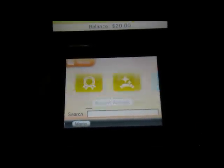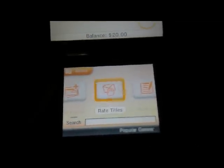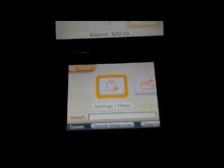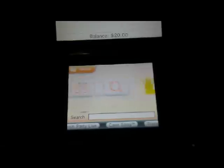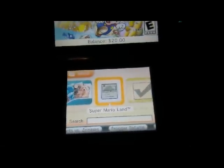The menu options include: News, Recent Arrivals, Charts, Search, Wish List, Rate Titles, Add Funds, Settings, and Other. So how do I find what I already owned?